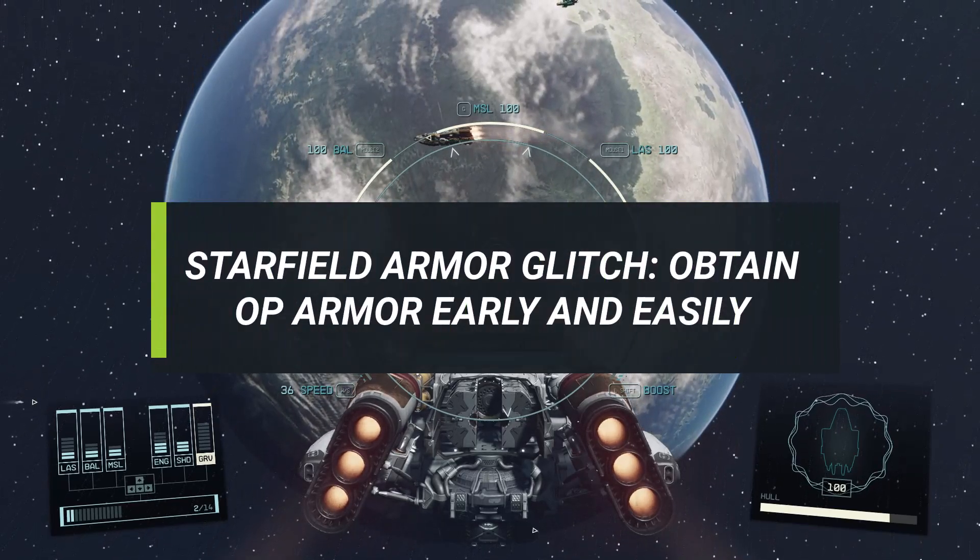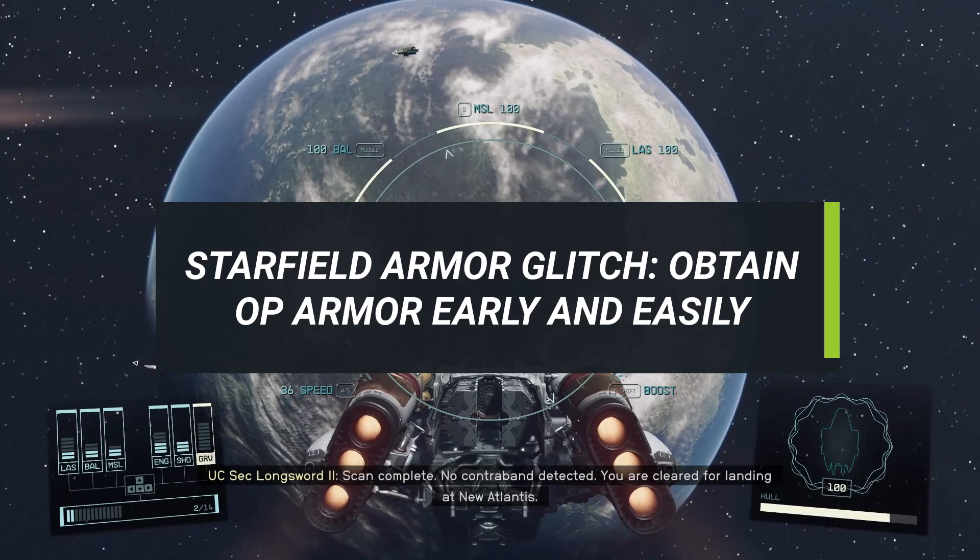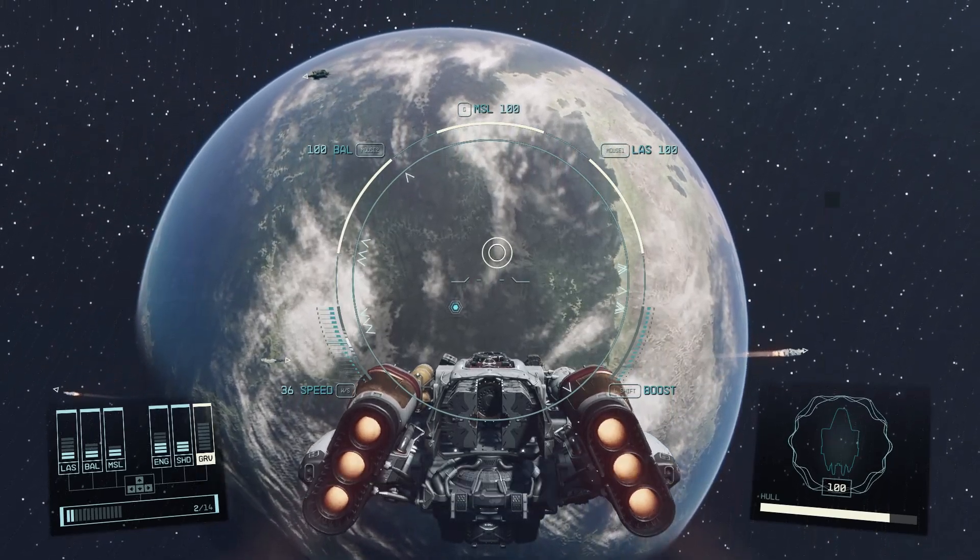In this video, we will show you how to obtain an overpowered armor early in the game. This glitch lets you grab the Mark I armor from a display case in Constellation Headquarters.